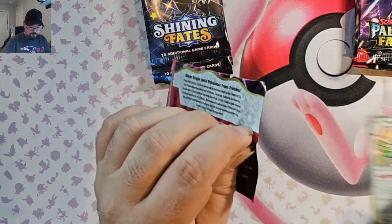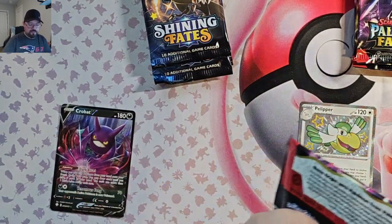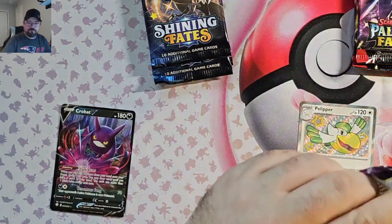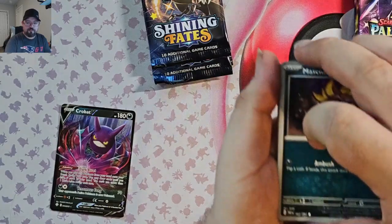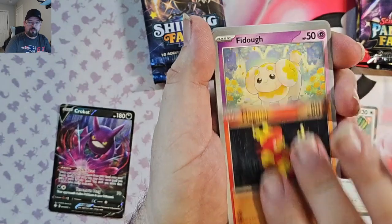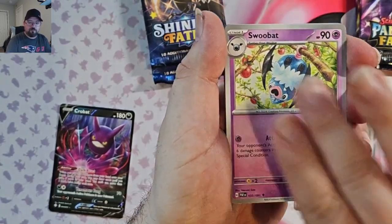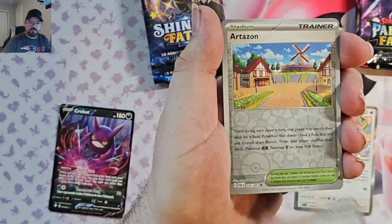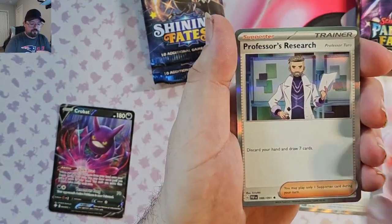Back to Paldean Fates. Let's see which box did better. We've got Machop, Ralts, Magmar, Fidough, Scrafty, Swoobat, Arcanine, Arcanine Reverse, Nomel, and Professor's Research Foil.